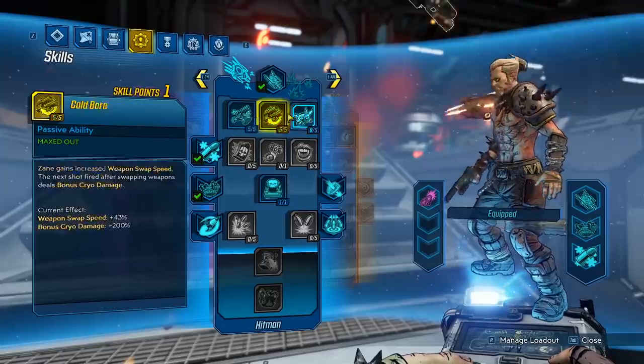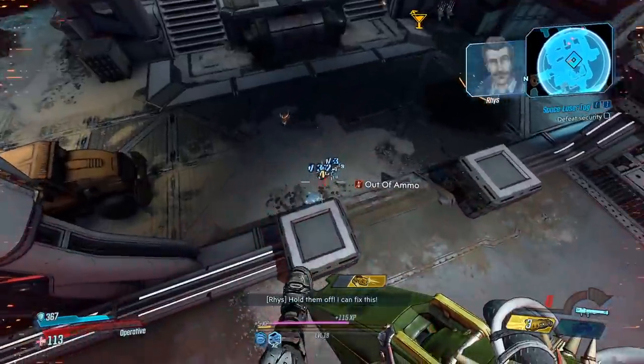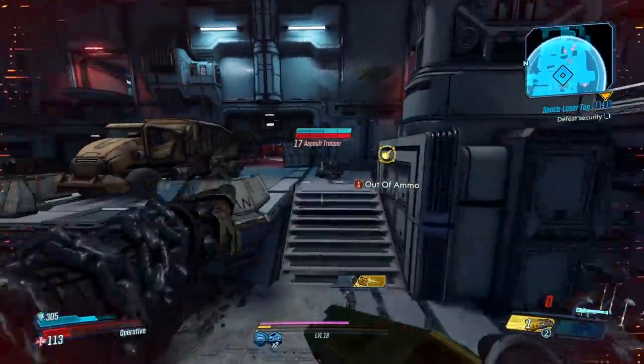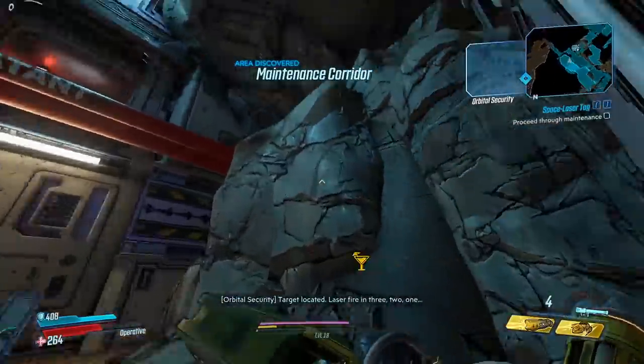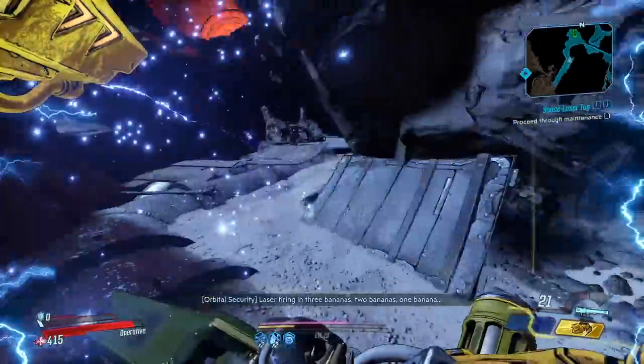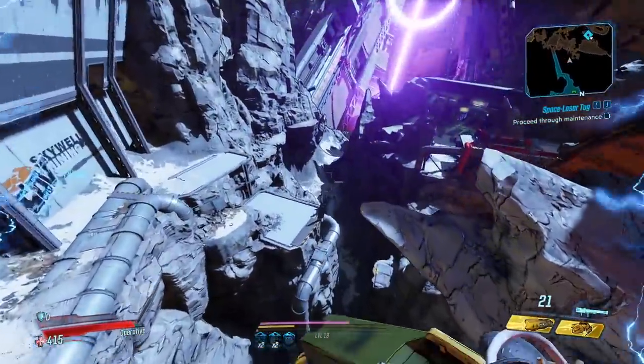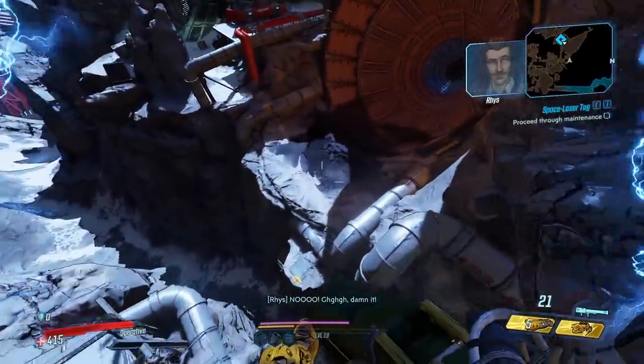Level up! We're finally maxed out for those, let's get some healing. My drone's getting the shock damage from the Revolter - that's so silly. Do the skip, jump here, jump here - the skip! Mince Me cannot drop the Tonguska early game because launchers don't drop to level 10.